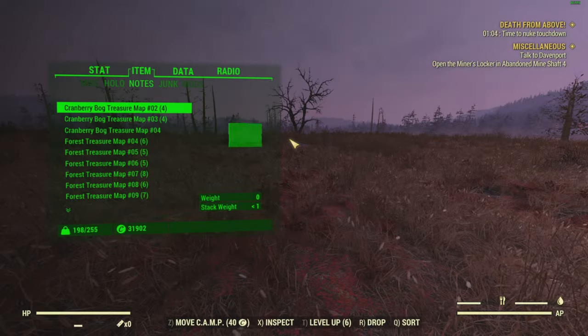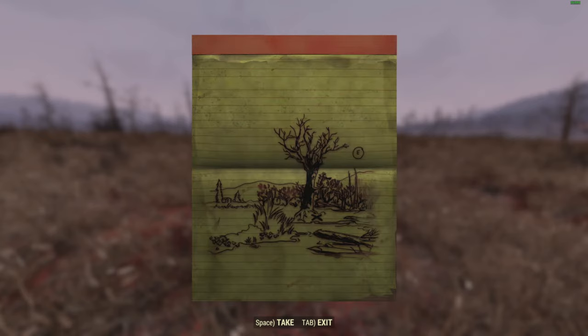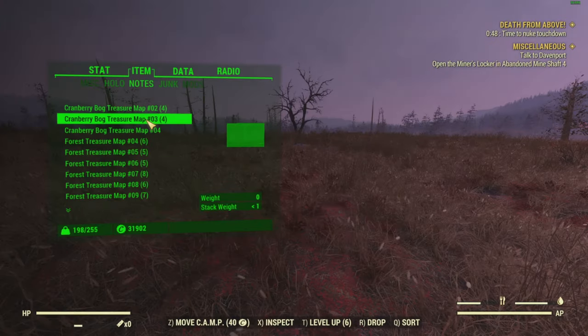Hello again everybody, OzzyNarts here with another Fallout 76 treasure map guide. On this one we are going to be finding cranberry bog treasure map O3, which is just here — this is the map.